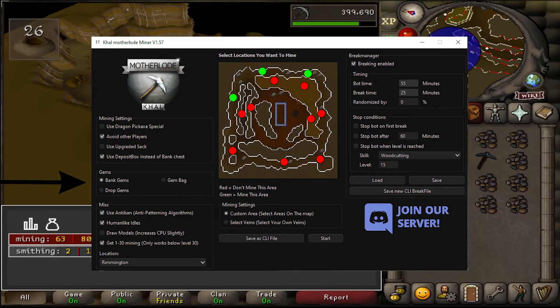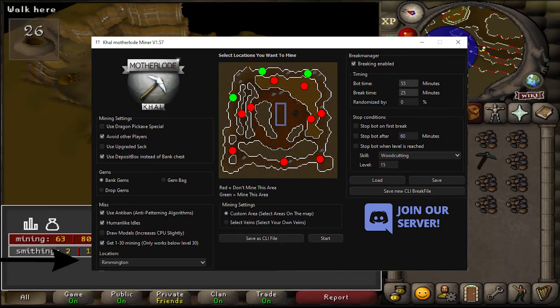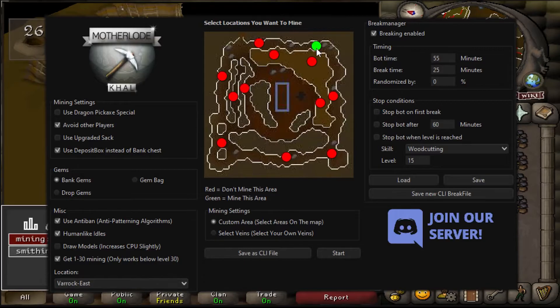The script supports 1-30 mining as well, and the locations supported for 1-30 mining are Lumbridge and Varrock East. You can also choose your own veins that you want to mine. The red dots are the mines you don't want to mine, and the green dots are the veins you want to mine.